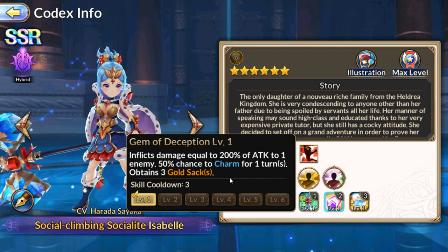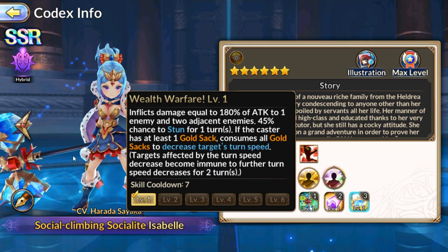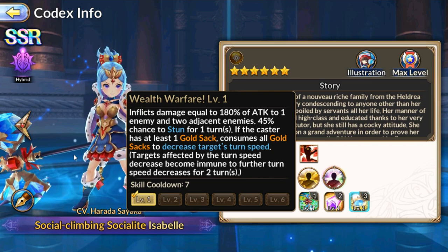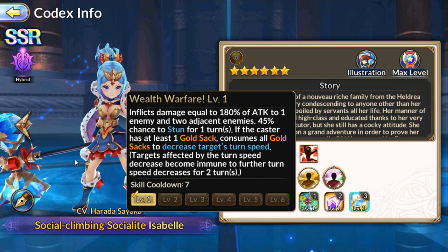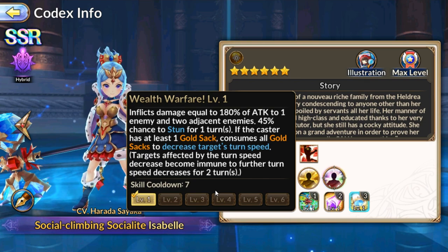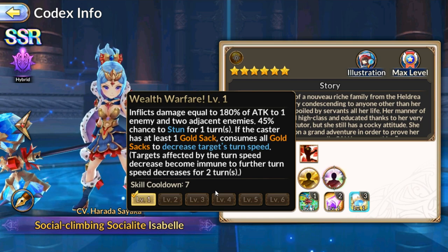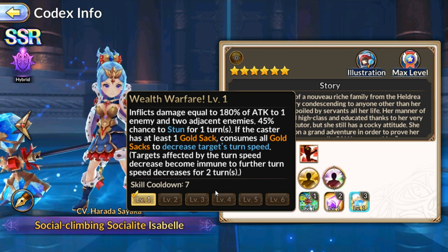So basically the second skill skips an enemy's turn and gives you stacks for your stun chance. Her third skill inflicts damage on one target and two adjacent targets, has a chance to stun for one turn, and if the caster has at least one stack, consumes all stacks and decreases the target's turn order — pushing them way back so their turn is completely skipped.